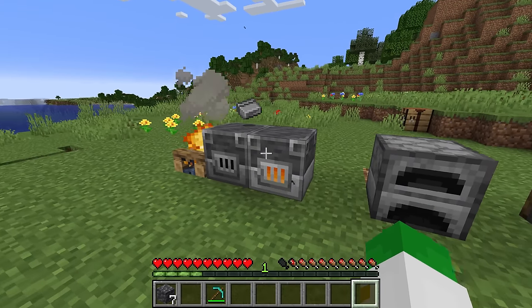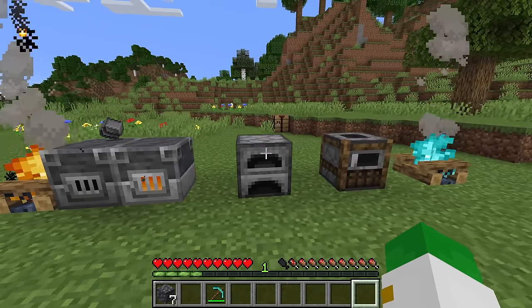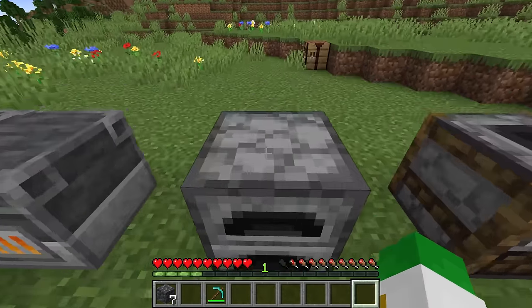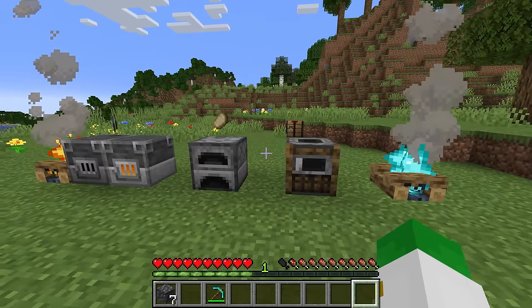Every single smelting block in Minecraft gives you the exact same amount of XP, so there's no reason why XP should be a factor when taking out items. I will get into item XP, fuels, and things to smelt a little bit later.